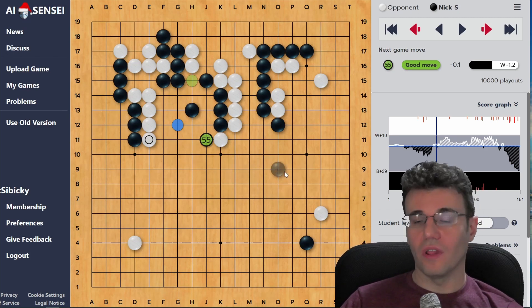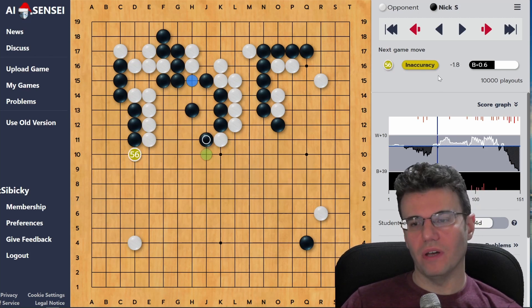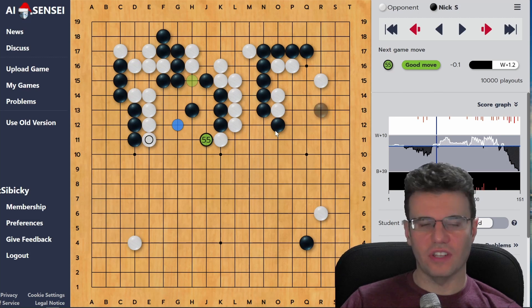This move prevents this push from really pushing through, and that's really hard to determine for yourself when you go back and review. These little shape things - at least for me - are the hard parts, and where AI is most valuable. You can see that graph just flips into white's favor. That small one-line difference - isn't go amazing? You're off by a hair and the game turns.